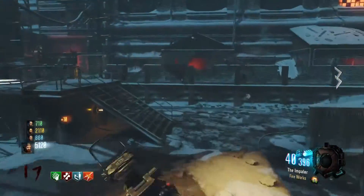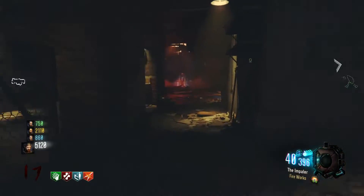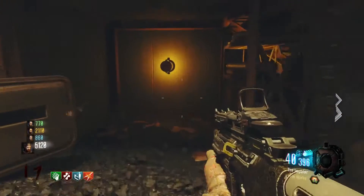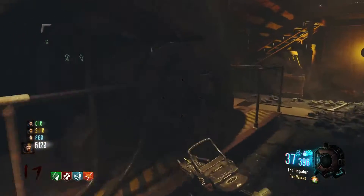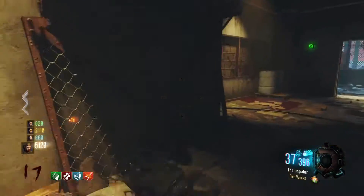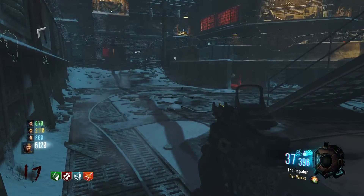Once you spawn in on round one, you don't need a pack-a-punch weapon for the remaining objects. Go find the monkey, located near the third teleporter on the right-hand side of the map where you spawn. Come to the area with the big black furnace — you'll see a monkey right there. Shoot it with any weapon. Maxis will play a quote saying you found one, now find another.